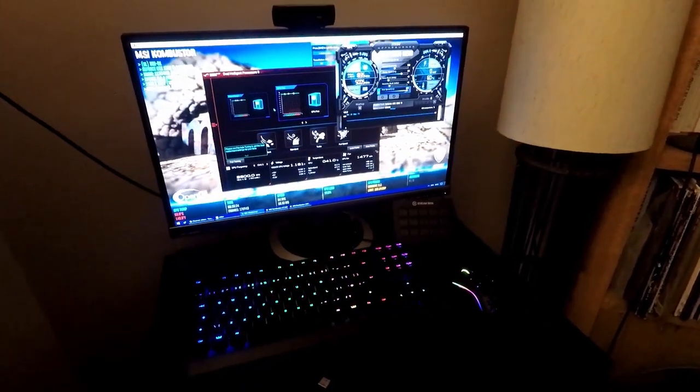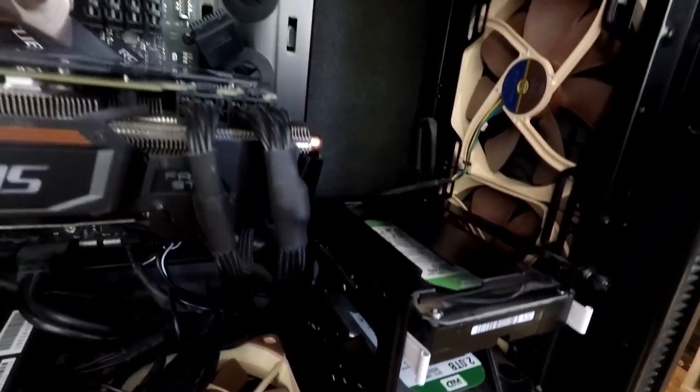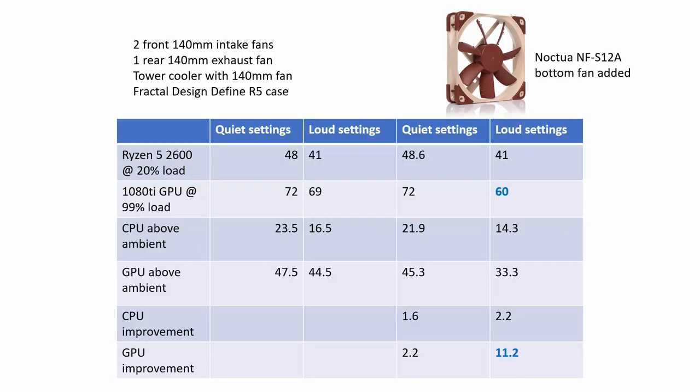The fan made more difference than I thought it would. Probably the hard drive cages were obstructing the lower fan quite a bit, so I might get rid of those at some point. In any case, it seems worthwhile to take advantage of the bottom air intake on this case, and it might help with the next generation of power-hungry GPUs — and yeah, it's just good to have a little bit of extra air blowing around inside there.